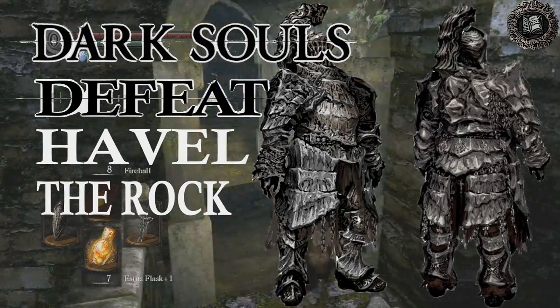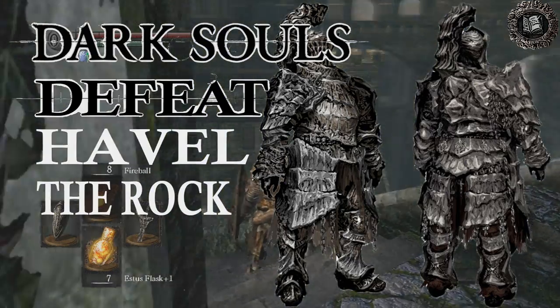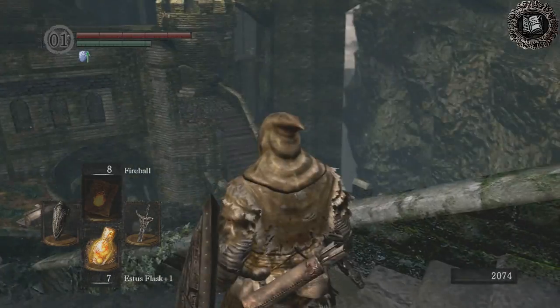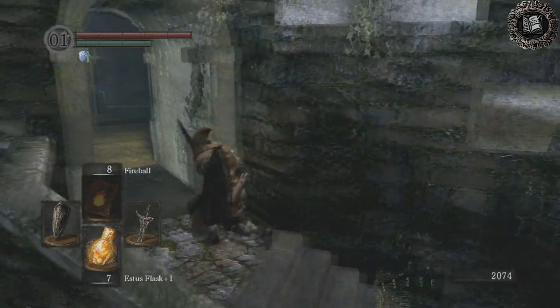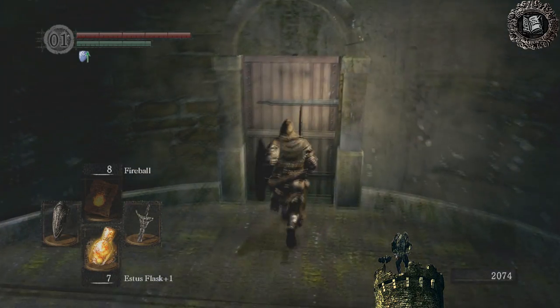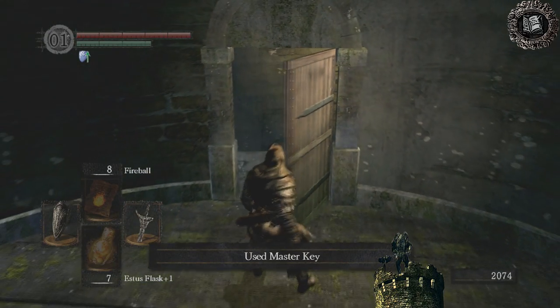In this video, I'll show you how to beat Havel using extremely minimal gear and at a very low level. He's in the silo tower right before the Minotaur boss. You have to have the master key to get in here.